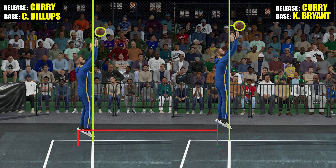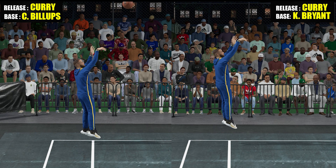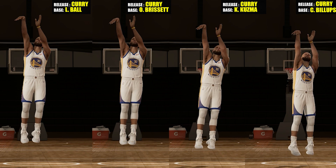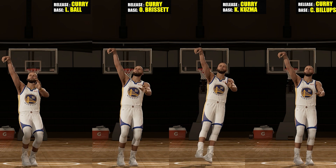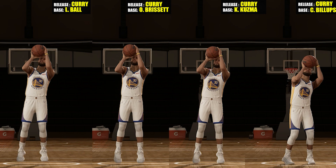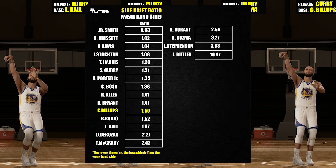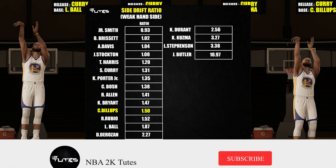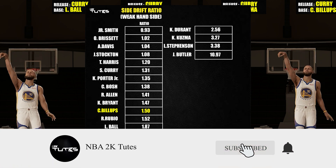Now for the next one, the side drift. For those who don't know, side drift is the sideways movement that a jump shot does as you take a shot — usually towards your weak-hand side — and this affects your challenge reduction on the sides, so it's not just cosmetic. In here you can see it is somewhere in the middle, but I don't think it matters much at this point because it's not really looking good for this base.